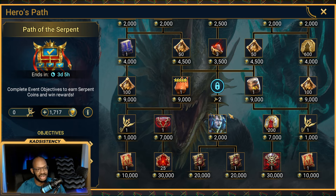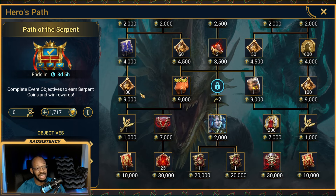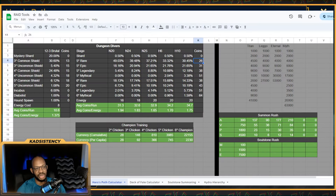The most expensive path, and one I don't think is worth it in this iteration, is the Mythical Tome in the center. You need both keys from the left and right-hand sides, then you also have to come down the center: 2,000 points here, 20,000 there — a grand total of 63,000 points. It's pretty pricey, and Dungeon Divers alone won't grant many points unless you dump thousands and thousands of energy, which most people won't be able to do.